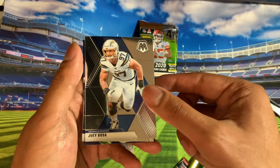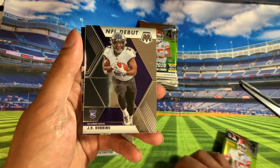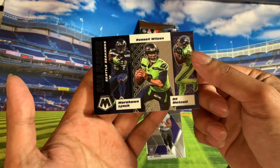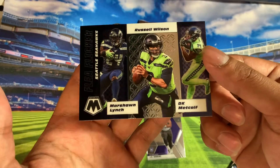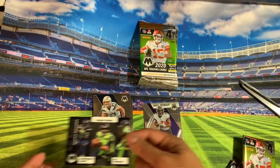Joey Bosa. J.K. Dobbins. Oh, what's this? Oh, that's a Marshawn Lynch, DK Metcalf card. This is cool.